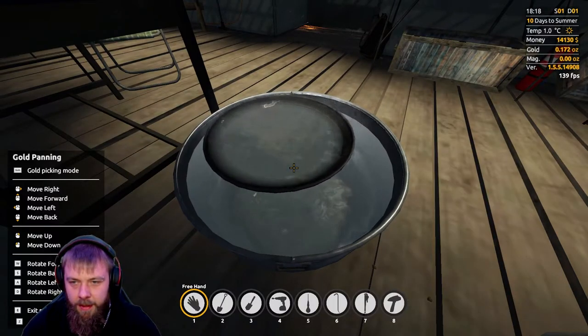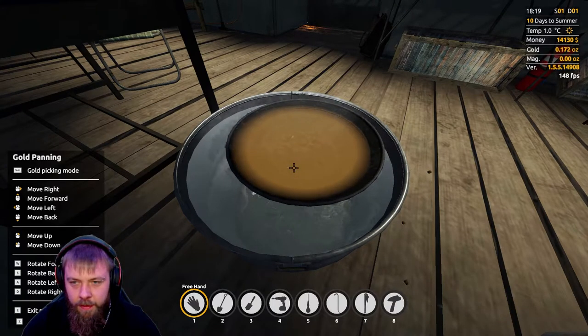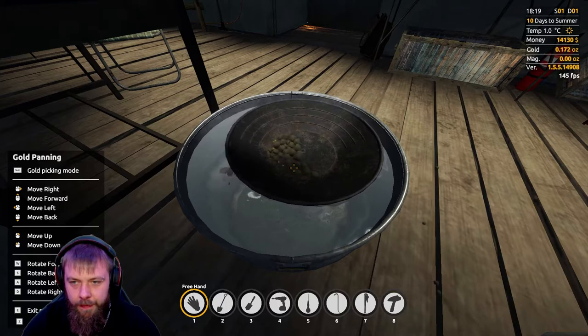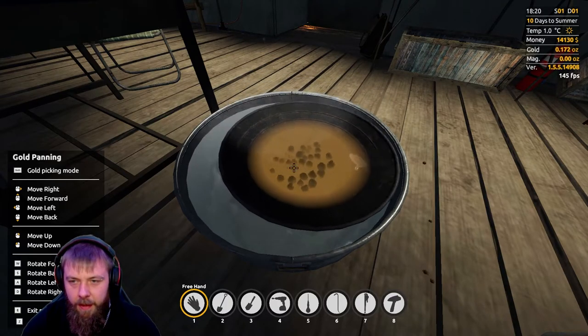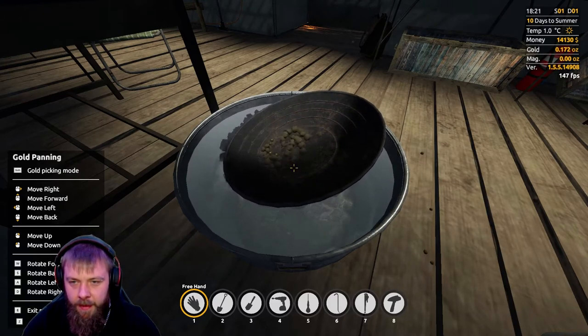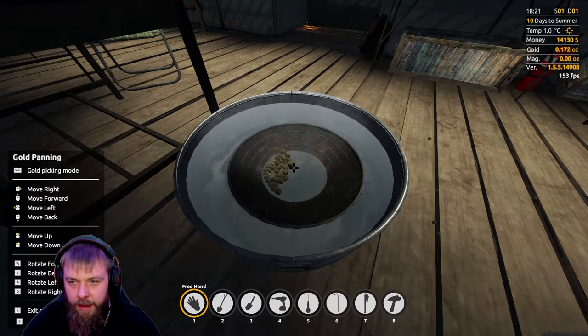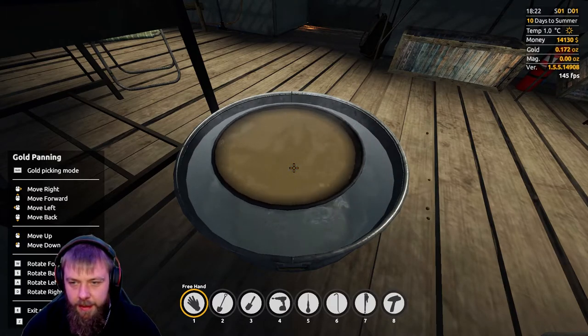Basically each bucket will allow you to use the gold pan about four times in total, so you'll get a fair bit of gold out of it — not massive amounts like you do with nuggets. This is just for a little bit of extra cash and a bit of realism in the game.